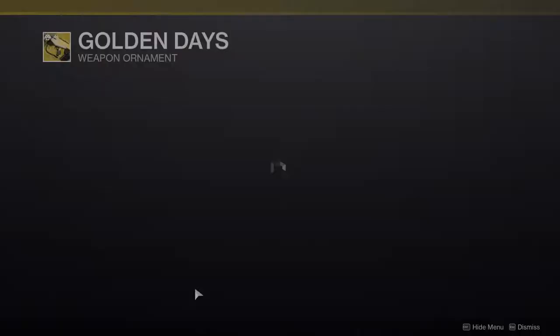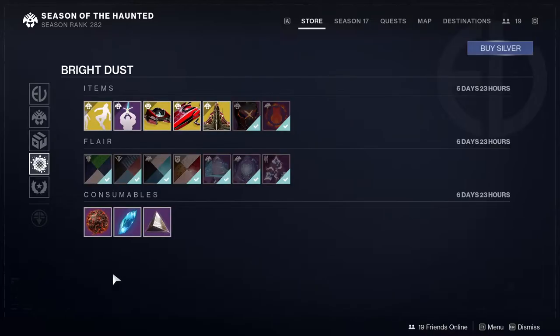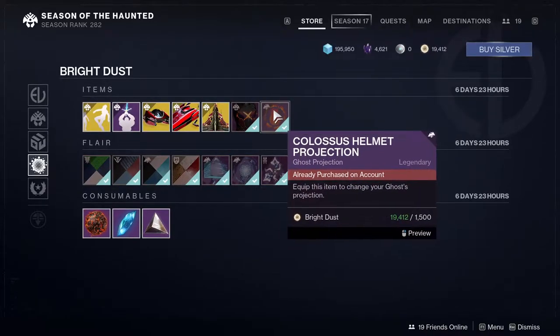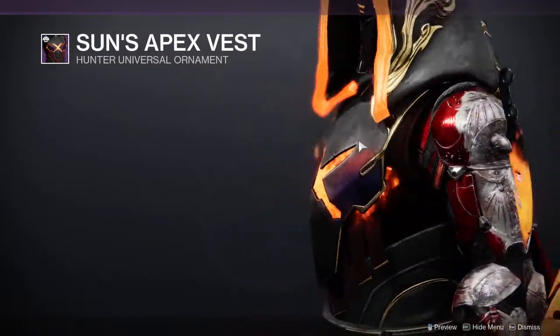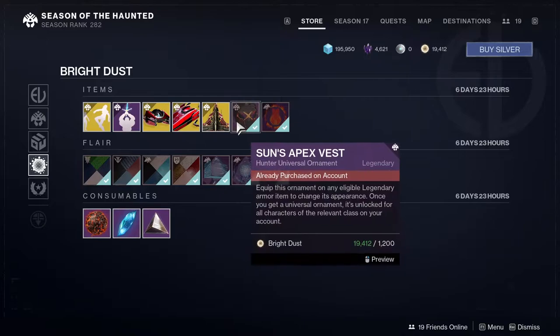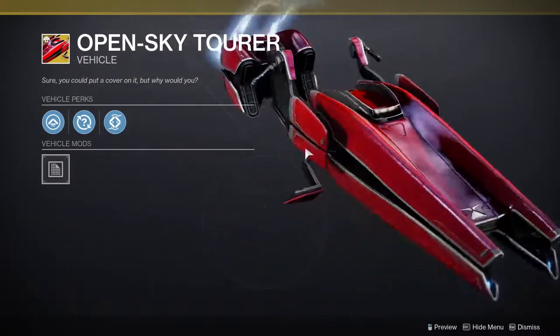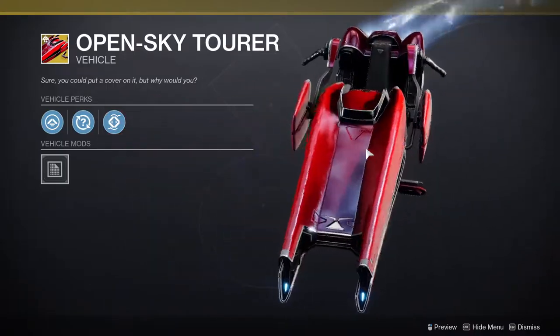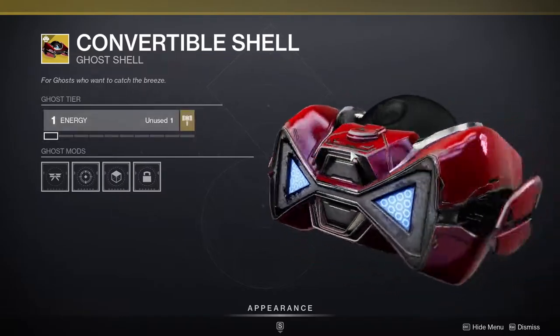Golden Days is a pretty good ornament for No Time to Explain, and then there's the T-ball emote. For the bottom pieces we have the Colossus Helmet projection, the Sun Apex Vest, and the chess piece for Titans and Warlocks as well. The Wings of the Firebird is the ship that goes with that armor. The Open Sky Tour looks kind of basic, the Convertible Shell I'm not a fan of, and there's the Thunderous Sword.